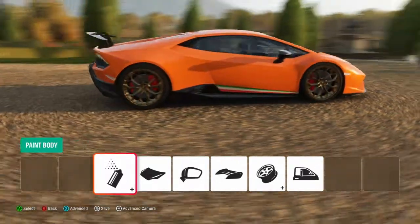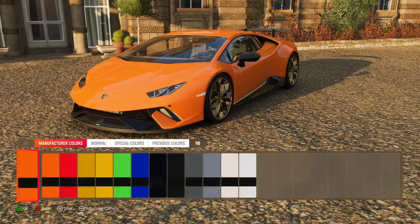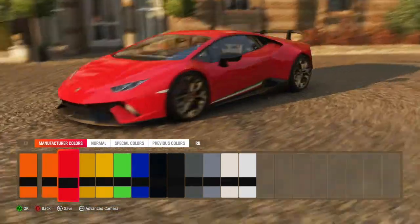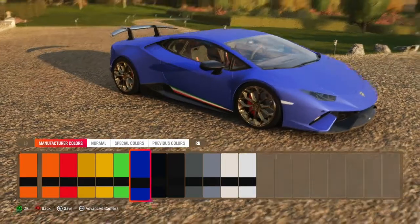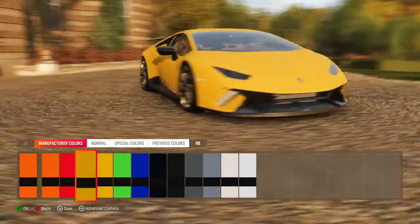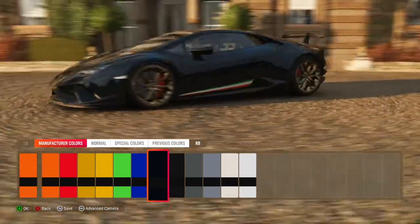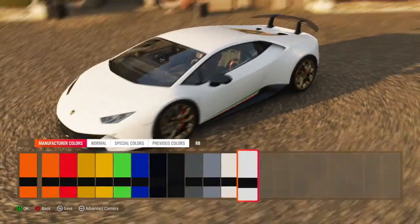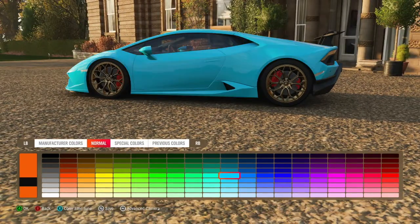Now let's jump into the visual aspects. The car already looks beautiful — I love the orange on it, the flag on the bottom, and all the forged carbon. But let's look at the manufacturer's colors. I have some die-cast models and a couple of these colors match them. I'd love a very light baby blue. There's a nice matte blue, and we've got red, yellow, an orangey-yellow, green, dark blue, matte black, silver, and white — the white looks very good on a Performante as well.